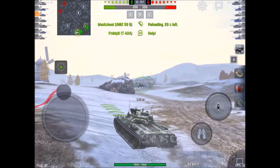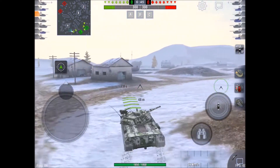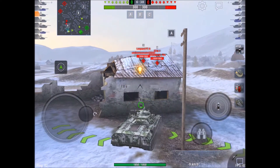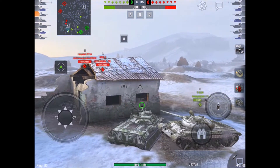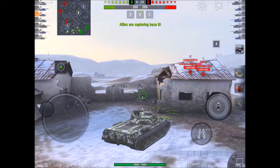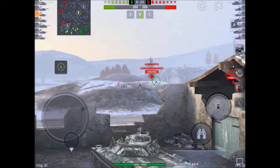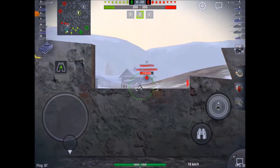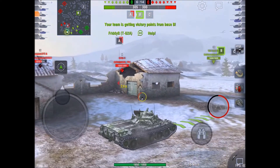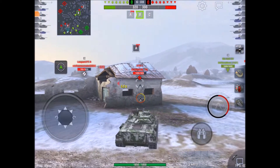On this map I've got a habit of not taking the A cap — I think it's such a bad cap to try and take. You're wide out in the open with so much space. We spot a PTA and STB up there. I'm not going to pop out because they've got clear shots on me, so I'm going to use this building for cover. There's a potential shot on the PTA but I don't take it. There's another PTA on the far side — I put a shot in on him, no problem. I see the STB is capturing the A, so I put a shot in to reset that counter.